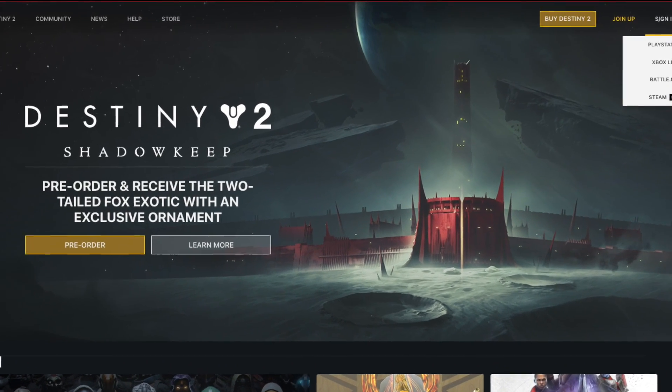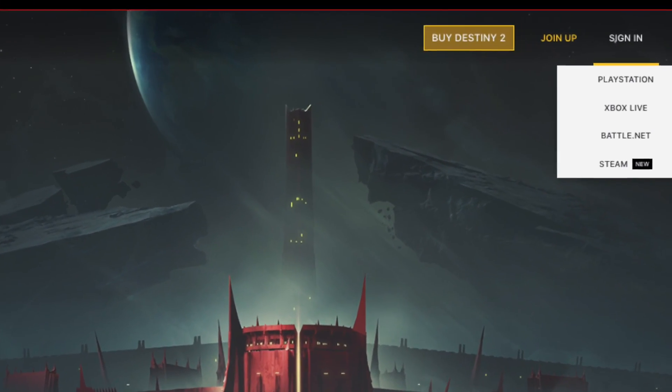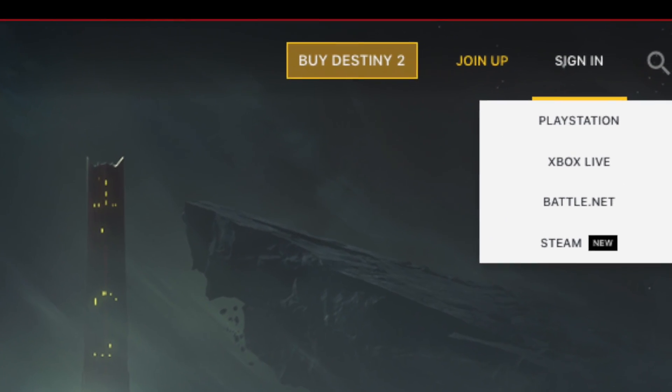The first thing you need to do is just head over to the Bungie website and log into your Bungie account. You will need a Battle.net account and you will also need a Steam account in order to get started on this as well.